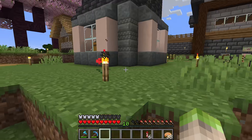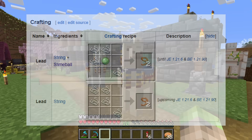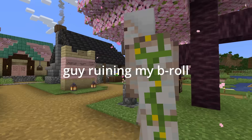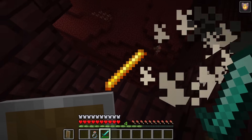And then Mojang announced that in the next update they're making leads require only string and no slime — and then they also announced that they're just adding a saddle recipe. Well, that update's not out yet, so I'm leaving this in. The most important mob drop in the game is, without a doubt, blaze rods.